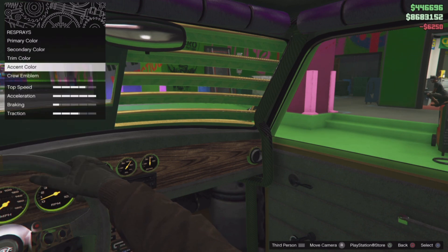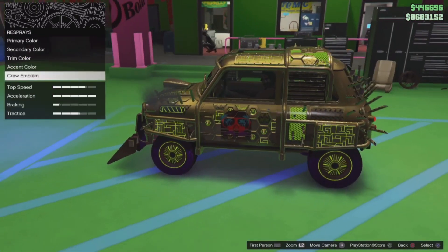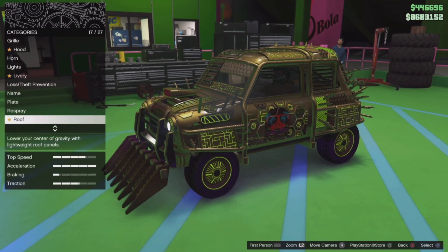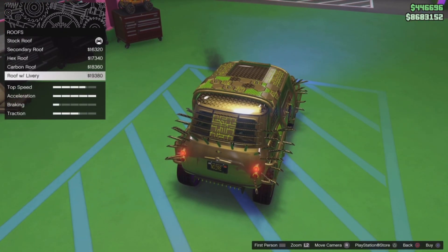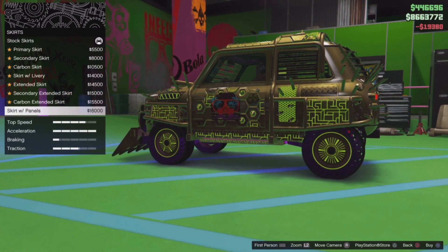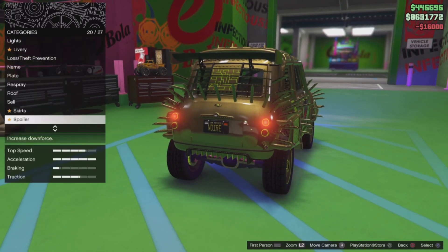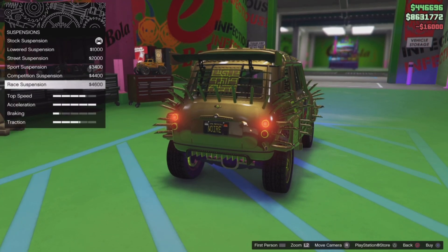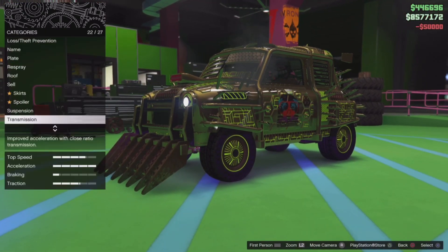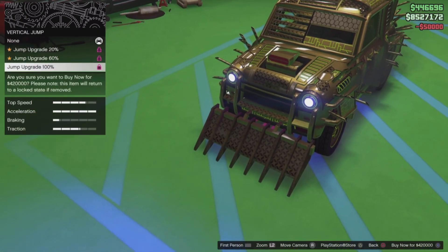Go to Roof and change from Stock to Roof with Livery. For Skirts, get the Scarf Skirt with Panels. For Spoilers, get the Large one at 16k. Suspension — get the Raised Suspension. Transmission is 50k — that's a big help, get that. Super Transmission Turbo is also 50k.